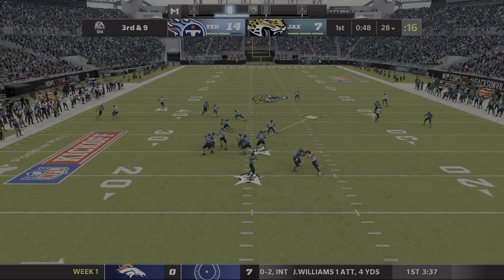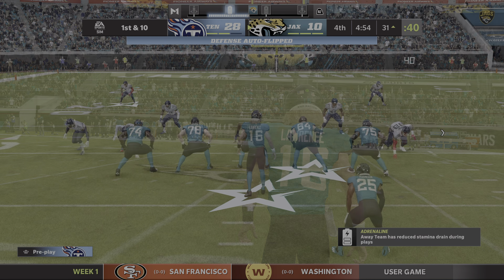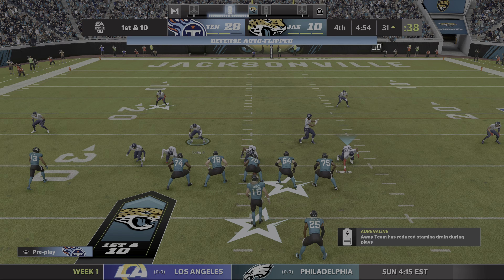They'll look to throw — eluding the pressure right — and he'll have this past the 30 prior to going out of bounds. The Titans try it but ultimately fail on fourth down, and the Jags take over in terrific field position.